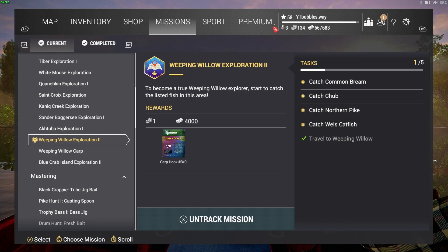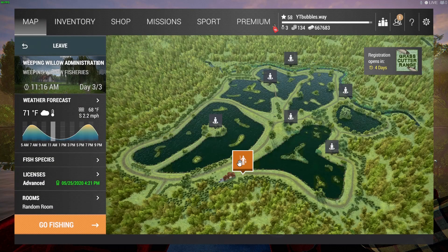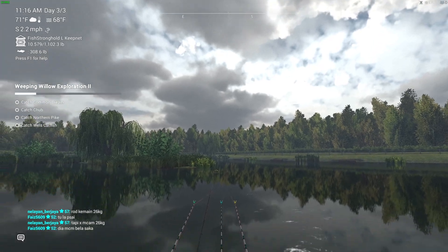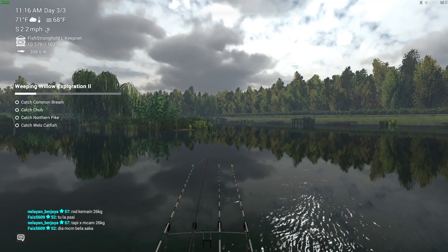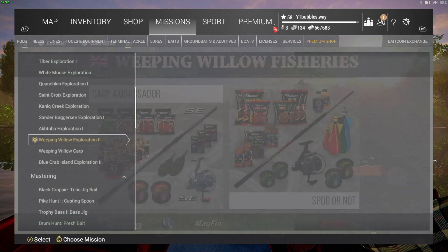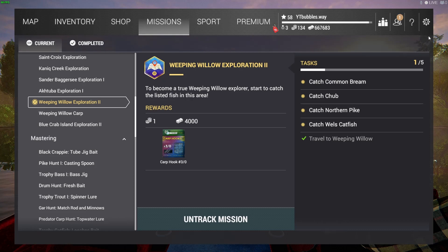I'll bring you guys back when we get our first fish on. Make sure you go and click on Missions, then Weeping Willow Exploration 2. We've already done Exploration 1, so if you haven't done Exploration 2, you'll have to do Exploration 1 first. Click on Exploration 2, then click Track — it will show on the side as Weeping Willow Exploration 2. Make sure it says that; if it doesn't, you have not selected to track that mission.